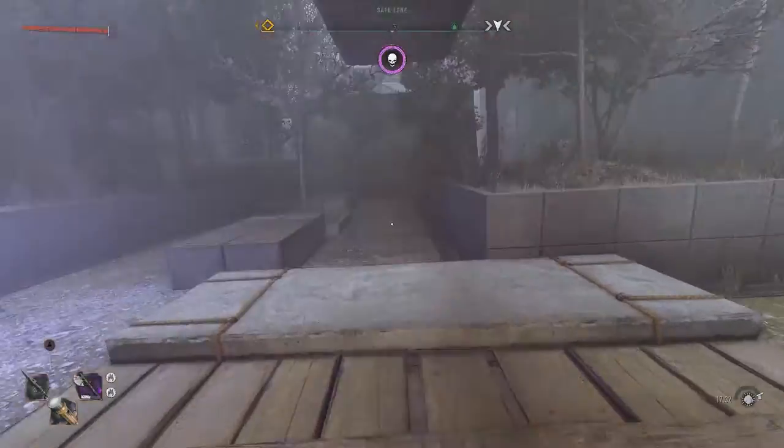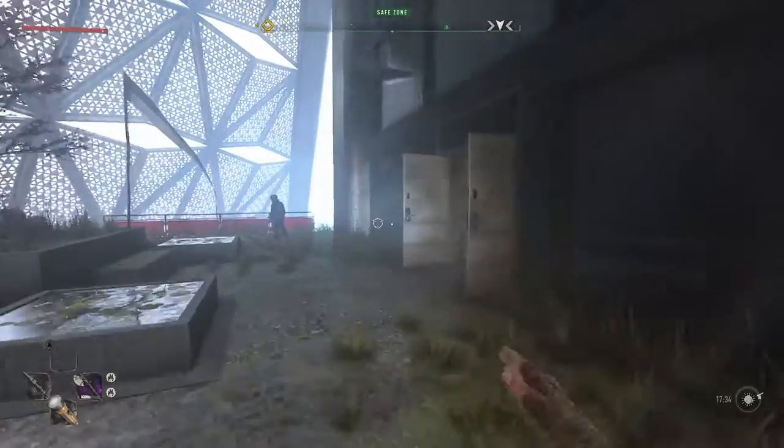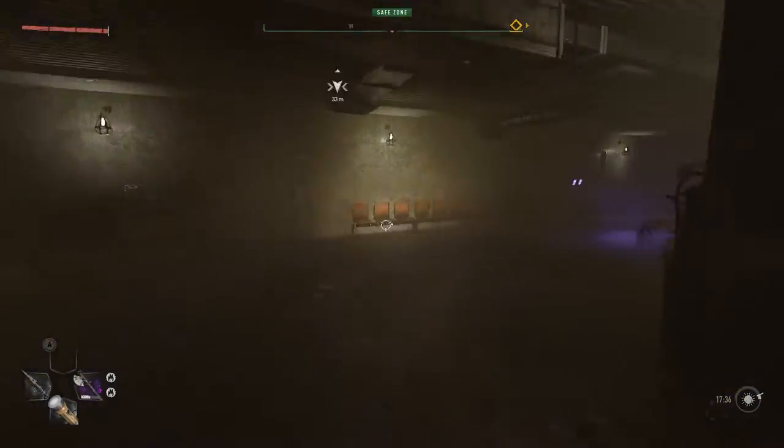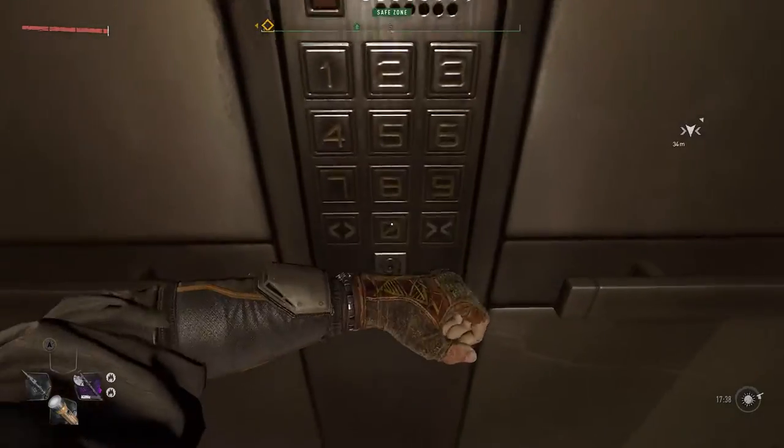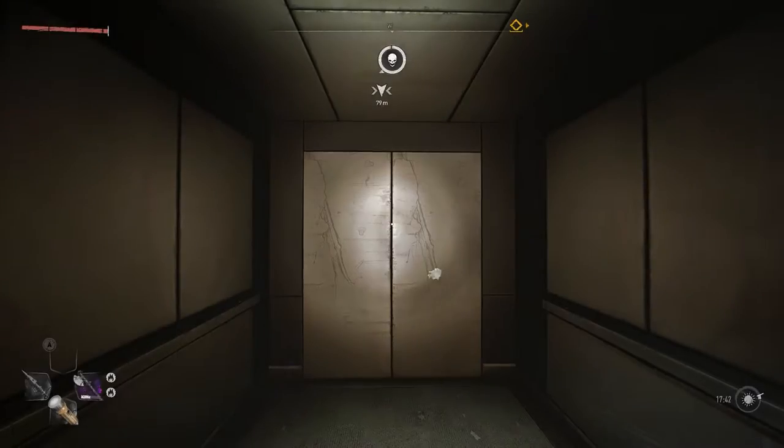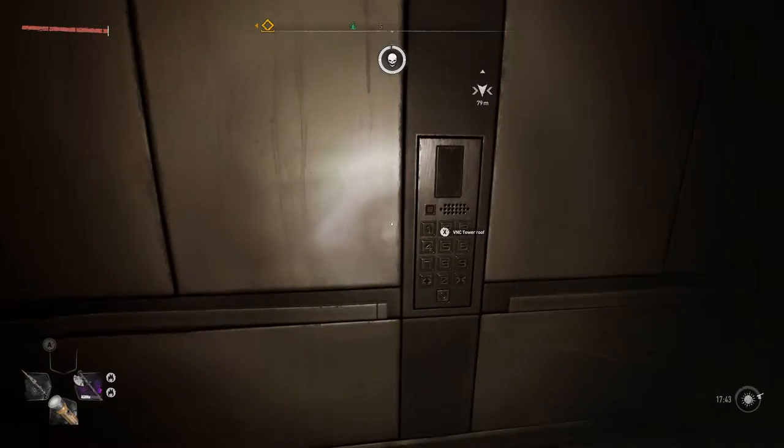Once you make your way up the zip line, head to the elevator at the VNC tower. Once you get to the elevator, activate basement one. Once you reach the basement, call the roof.